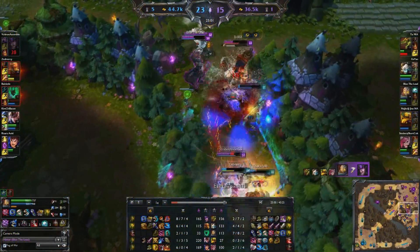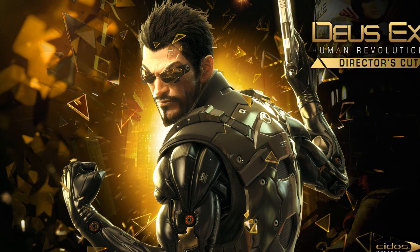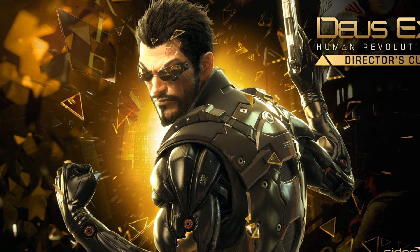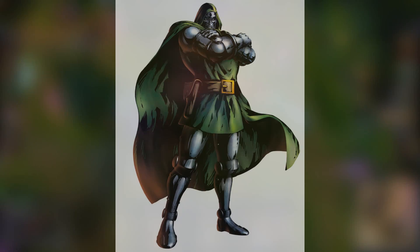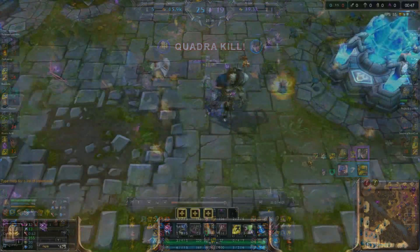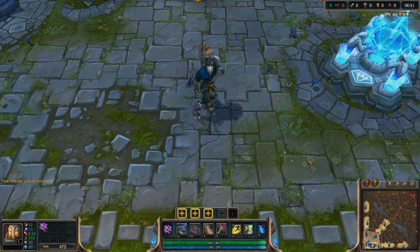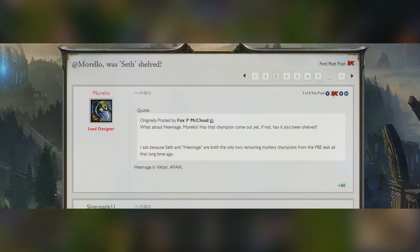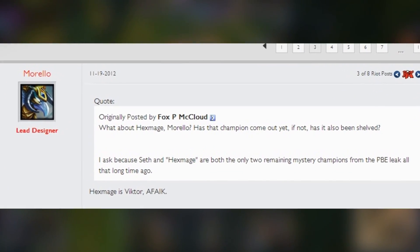Victor shares some similarities with the Deus Ex series, where transhumanism and human enhancement technology plays a big role. Some other similarities that he shares is with Doctor Doom from Marvel and the Tech Priest from Warhammer 40k. Victor's dance refers to the Melbourne Shuffle, which originated in Australia. Apparently, Riot members tend to refer to Victor as Hexmage.